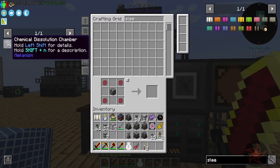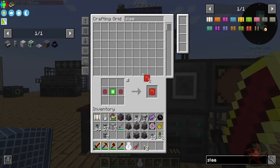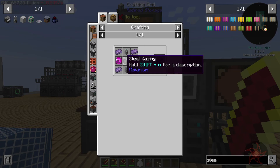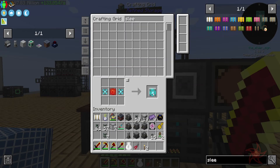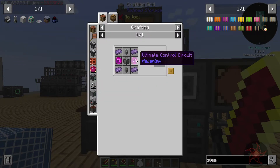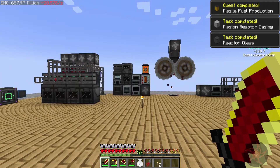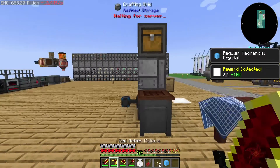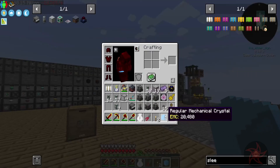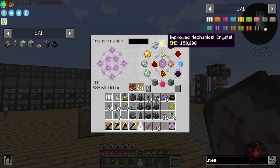And now we wait. There's our nine. I just need a couple ultimates. Two of those and then we can turn those into the Ultimate Control Circuits. Chemical Dissolution Chamber — hey look at that! And that gives us 20,000 EMC and some experience. At least give me an improved for doing all that.